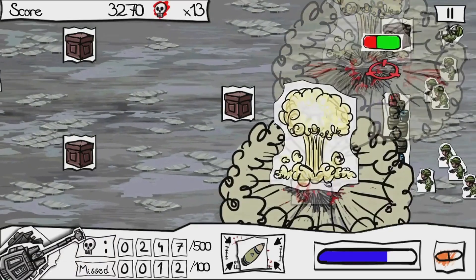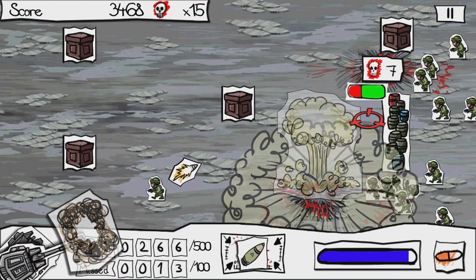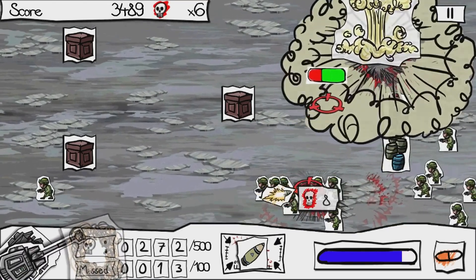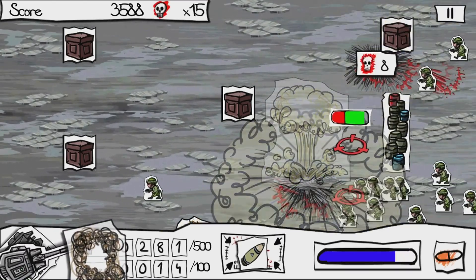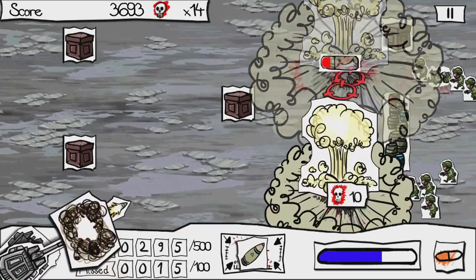Basically how it works is you have a target reticle that you're able to move around freely on the battlefield, and once you have it in a spot you want, you can charge up your cannon and then unleash it once it gets to a certain point, and try to devastate as many soldiers as you can with each bomb that you end up sending out.